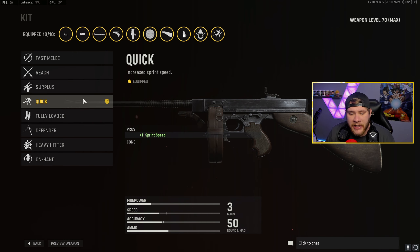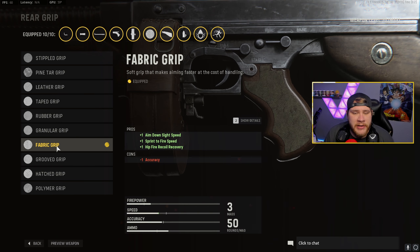Our very next attachment is going to be Quick, and I love Quick because it makes me faster when I'm running around. If you're an aggressive player like me you're going to want to move around quite a bit, even if you're just trying to get away from gunfights this thing is super helpful. Moving on to the grip, we got the fabric grip - it helps with our ADS speed, sprint to fire speed, and hip fire recoil recovery. We do lose a little bit of accuracy but the other attachments are going to balance that out.